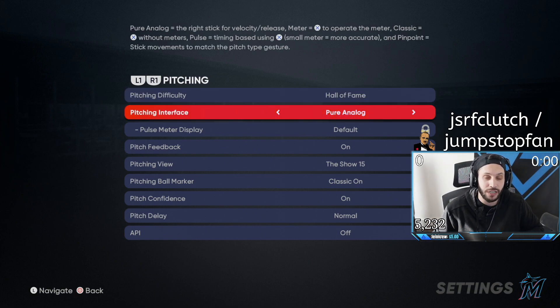You have a couple of different options for pitching interface — I think there's five in total. You have analog, pulse, pinpoint (which is new in MLB The Show 21), meter, and classic. The three main options that people use are analog, pinpoint, and meter. We'll go over all three when we get into actually pitching. For now, I'm just going to keep it on pinpoint.